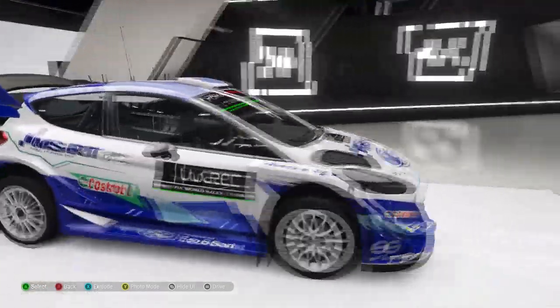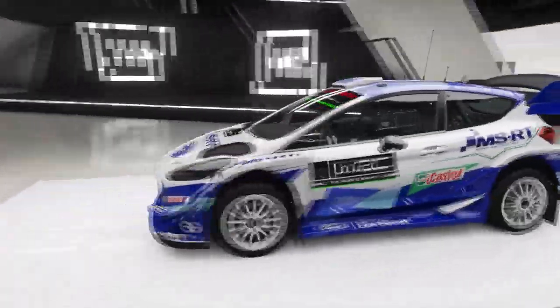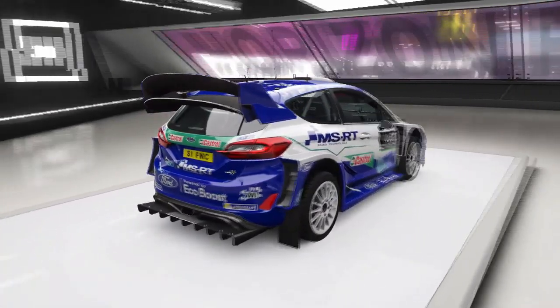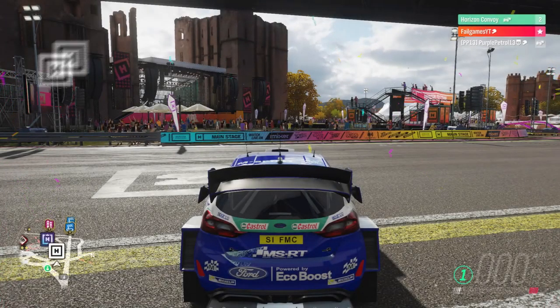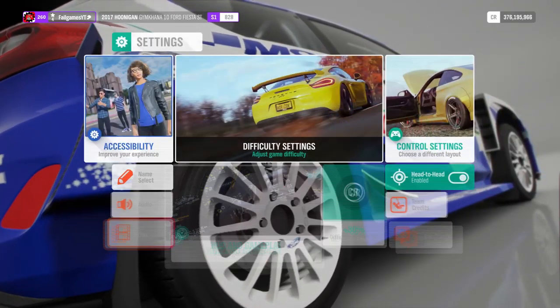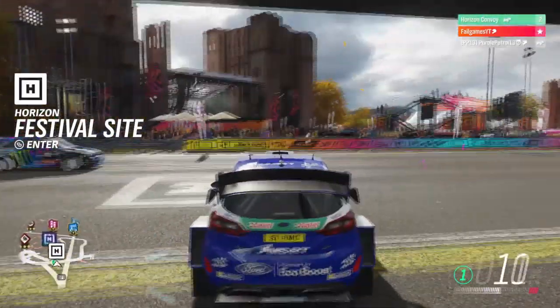Hello everyone and welcome to Forza Horizon 4 for another challenge with Purple Petrol 13 and myself, Fail Games. What's the best gymkhana car? I'm in the 2019 Gymkhana 9 Ford Fiesta ST. Mine's S1 878, yours is 828 and mine is 880. Never mind who cares. So you're in the Focus? No, I'm in a Ford Escort. How is a Ford Escort more powerful than a Fiesta?